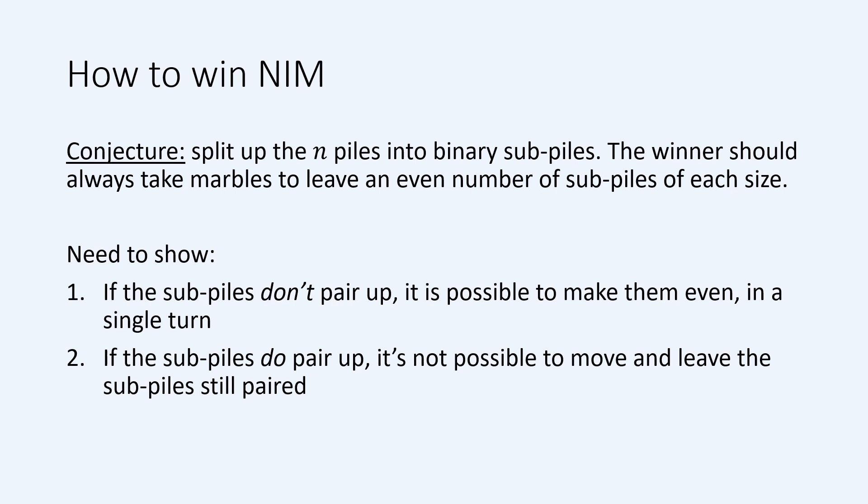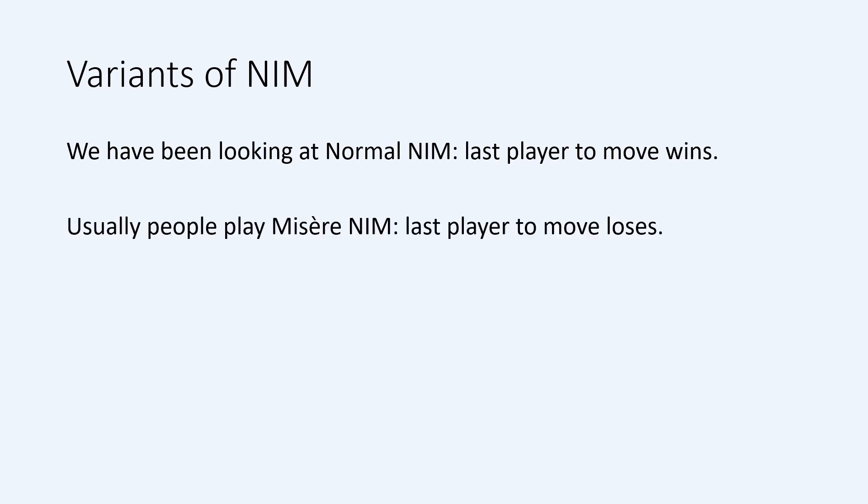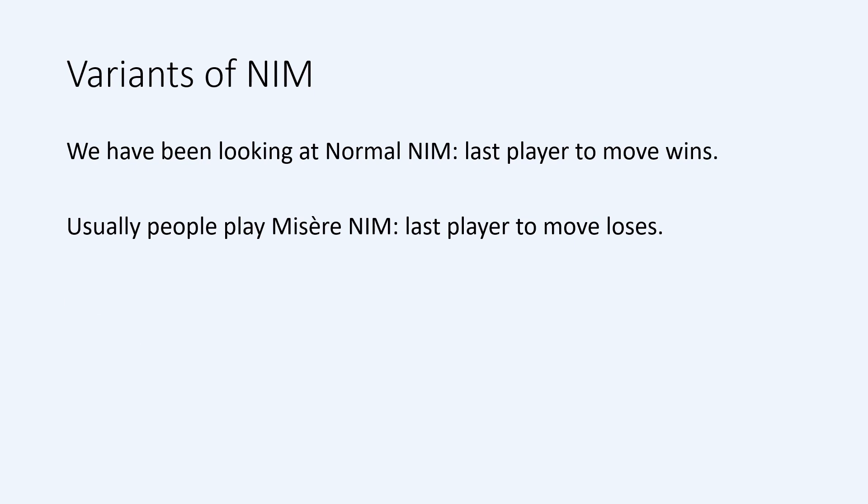Try proving these for the three-pile game and then generalising to N-piles. We might have already seen a visual verification of one of these points earlier in the video — see if you can spot it. I will put a link in the description to the 1901 paper by Charles Boughton, who was the first person to mathematically study NIM and provide a winning strategy. It's a charming and short paper, which is quite easy to read. As I mentioned at the start, the game we have looked at is just one of many variants of NIM called Normal NIM. Normal, in the context of mathematical games, just means that the last player to move is the winner.